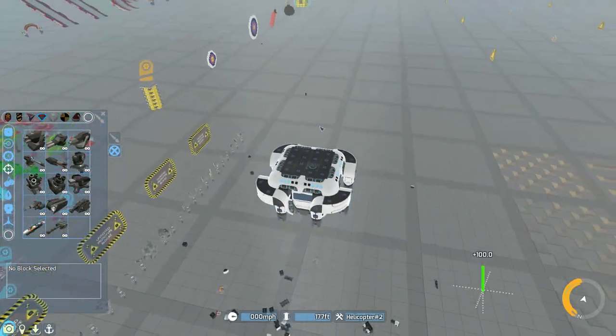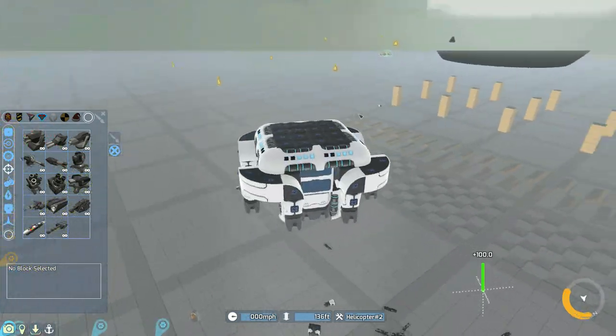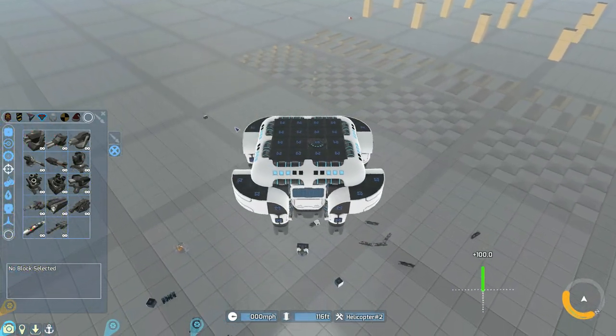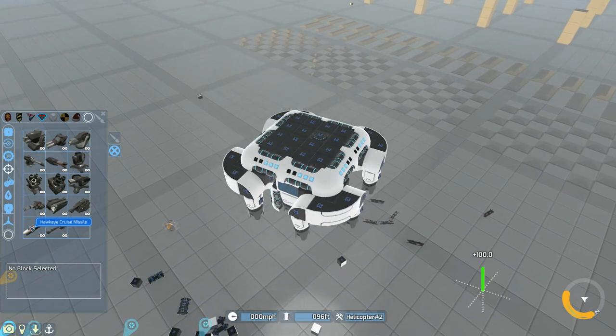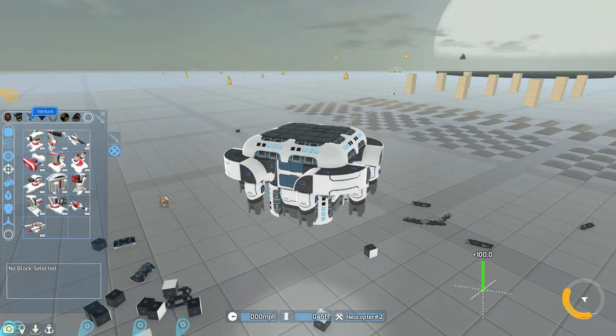We need to add the gyro, we need to add a shield, we need to add some repair bubbles, and we need to add the weapons themselves. And of course the AI — hopefully this even works. We're definitely going to be using the Hawkeye cruise missiles, because we're so high up I don't trust the other weapons really.